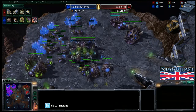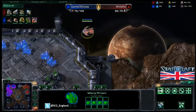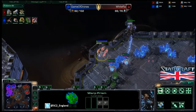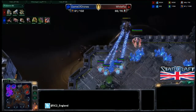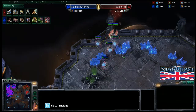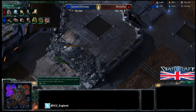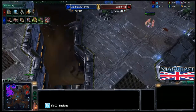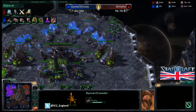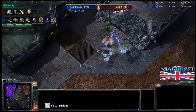TLO's overlord gets a view of the main base: three gateways up, so it's at least a five-gate play, and a robotics bay is going down — Colossi are going to be out very early. White Ra doesn't know about TLO's third base yet, which is a good position for TLO. He's got his Lair up and is getting overlord speed for better scouting. Here comes the warp prism — it's going to be a sentry drop. It gets spotted by the overlord and White Ra takes out that overlord.